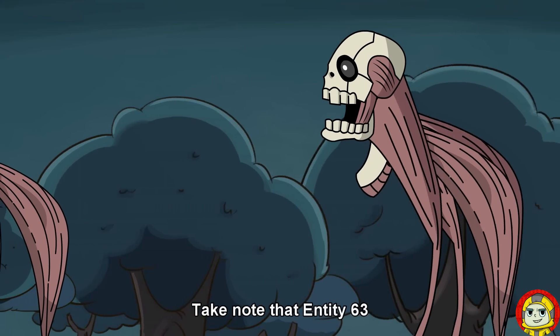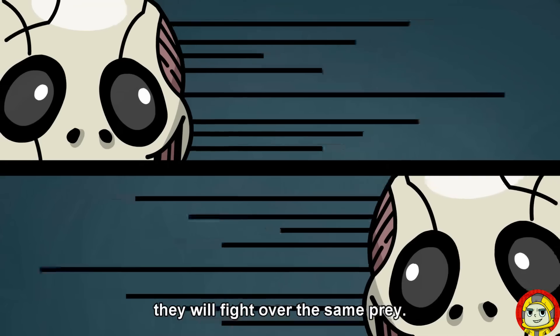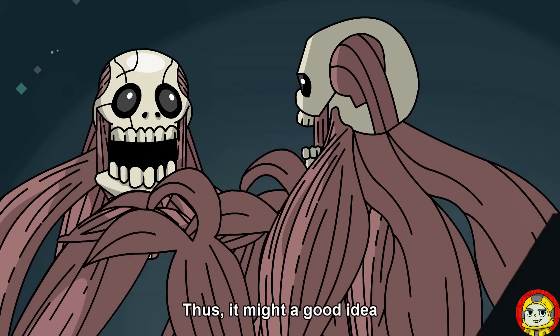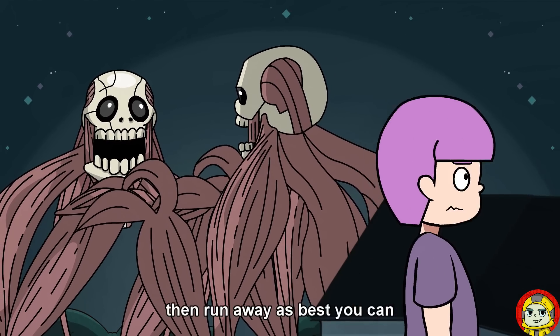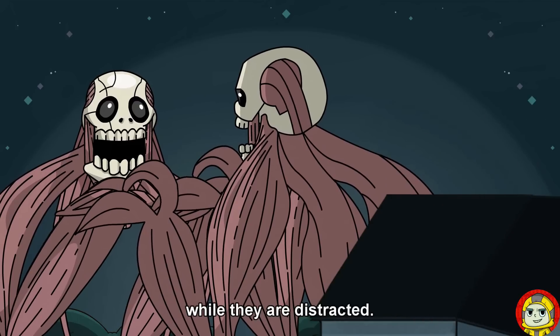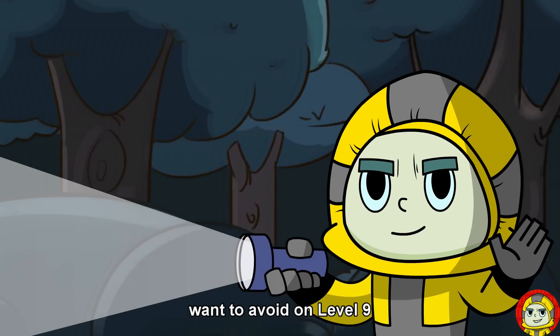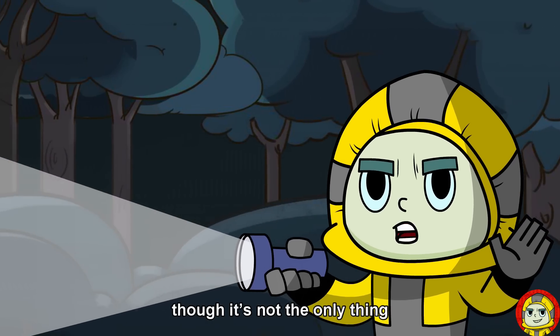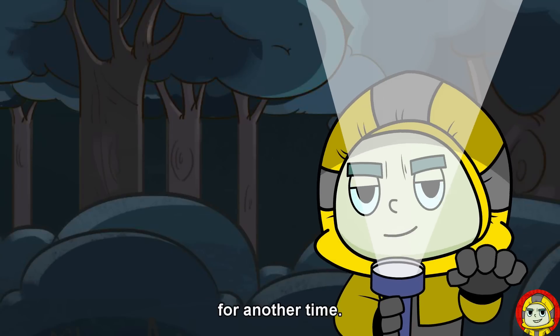Take note that Entity 63 are lone hunters, meaning that if more than one appear close by, they will fight over the same prey. Thus, it might be a good idea to lure one to the other, then run away as best you can while they are distracted. The Mangled is something you'll definitely want to avoid on Level 9, though it's not the only thing you should be afraid of, but that's a story for another time.